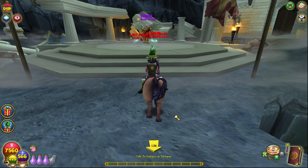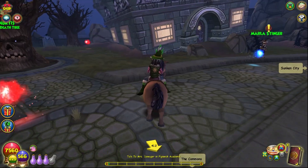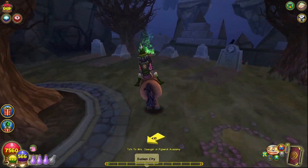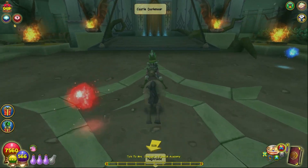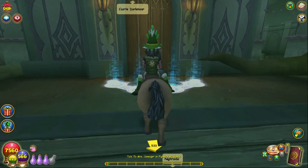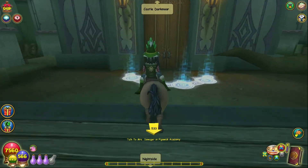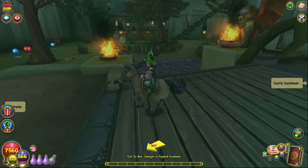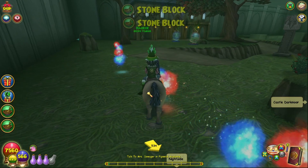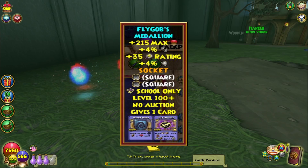At level 100, I strongly suggest farming the Darkmoor gear — it'll last you until at least level 125 or 130. You get the quest from Dworgyn, the death school teacher in Nightside, which gives you access to Darkmoor. You take a teleporter to Castle Darkmoor, which has dungeons that can be difficult but are definitely doable with three or four people. After the first dungeon you unlock the second level, where you can farm Shane Von Shane, the final boss. He drops an amulet that gives four pierce and is even usable in certain max-level setups.